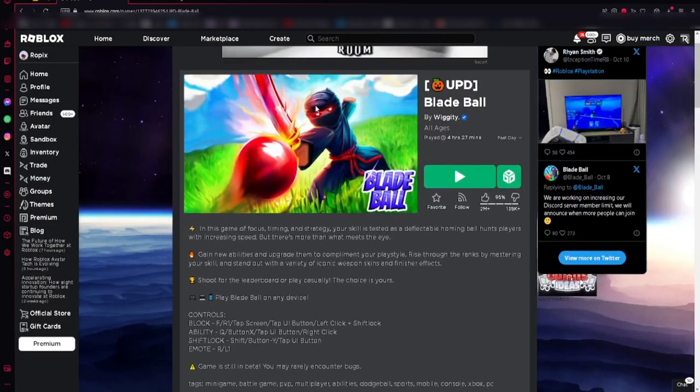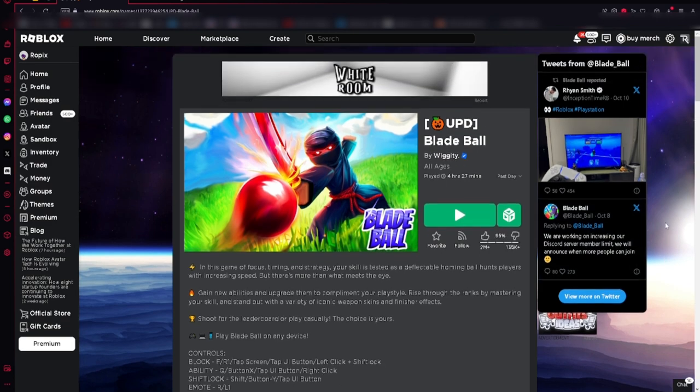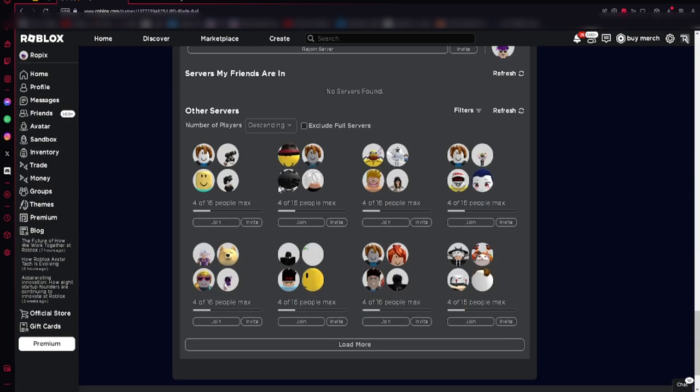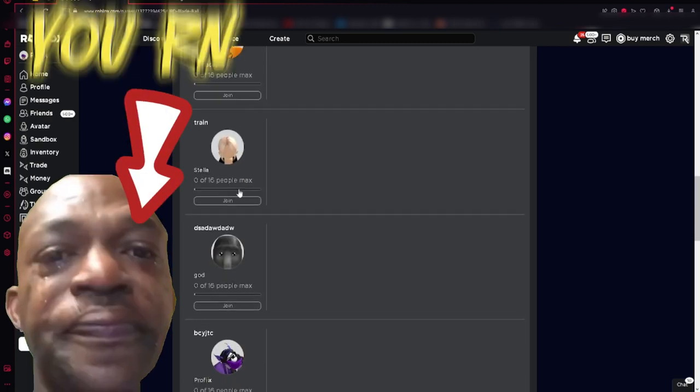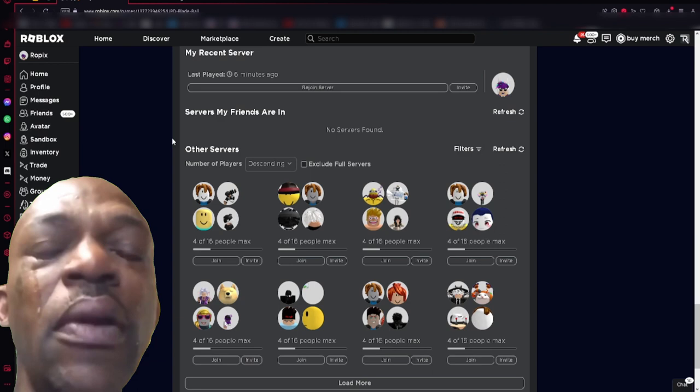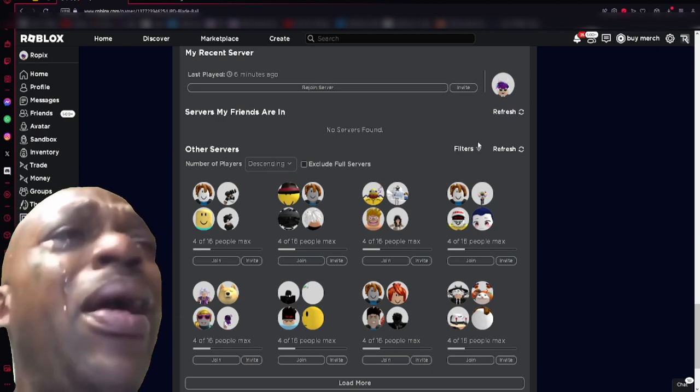The first thing you want to do is get into Roblox, go on the Blade Ball page of course. You want to scroll down, go to servers, and go all the way down — you don't have friends so you don't have to go down that far. Go all the way down to other servers. First you need to get a...